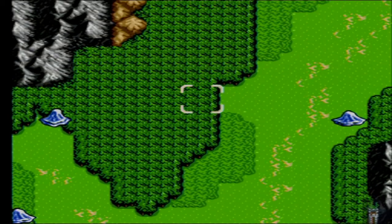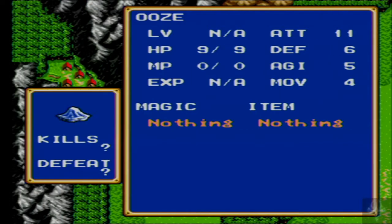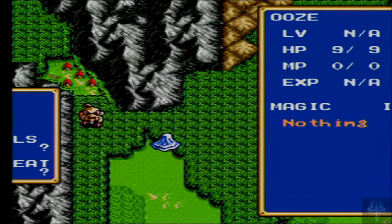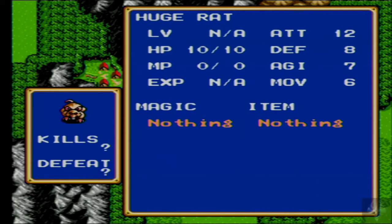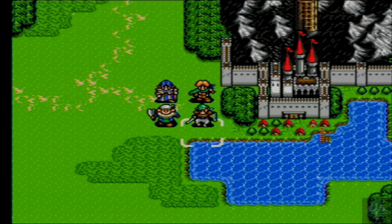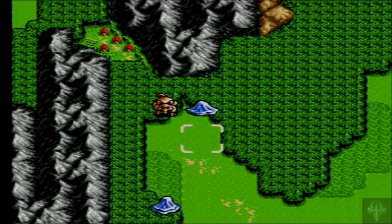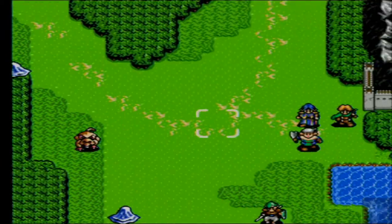So we have the second fight — on our way to Yuel, we are attacked by Oozes: HP of 9, Attack of 11, Defense of 6, Agility of 5, Movement of 4. And Huge Rats: HP of 10, Attack of 12, Defense of 8, Agility of 7, Movement of 6. There are several of these guys all over the place. Like last time, we are just going to bait people along — that is how we are going to handle this.